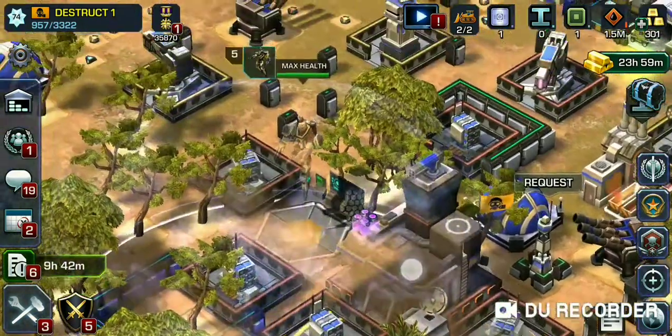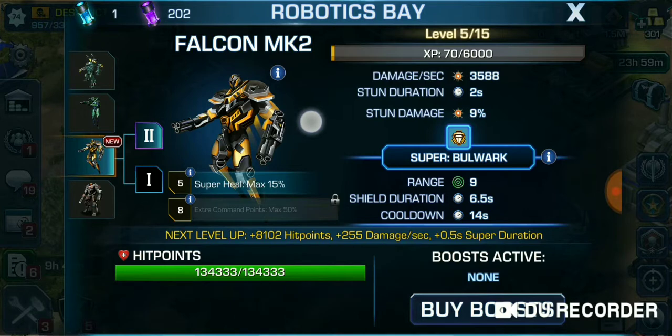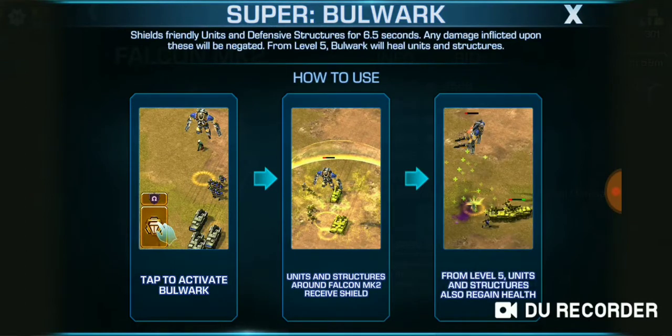I don't want to buy no gold. Here he is. All right. That's what he looks like right there. He came with a whole bunch of new special powers and stuff like that. He's got like a super bulwark — super tap to activate the bulwark. Units and structures around Falcon MK2 receive shield.